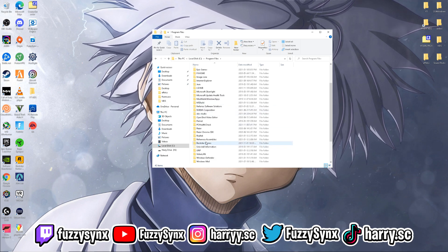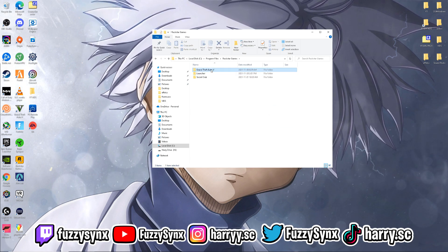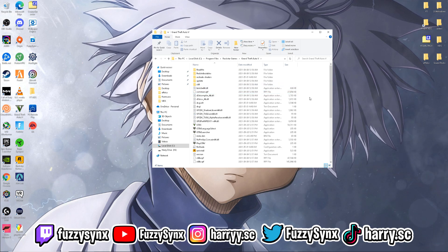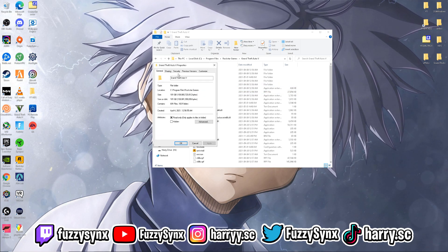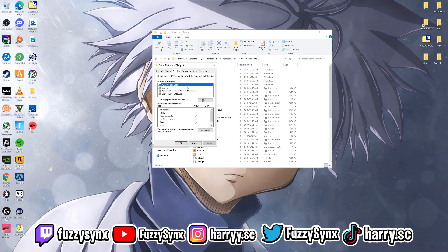From Local Disk C, click on Program Files, scroll down until you see Rockstar Games, click on that, then click on GTA.